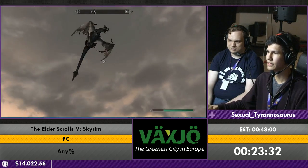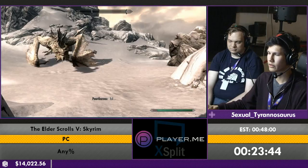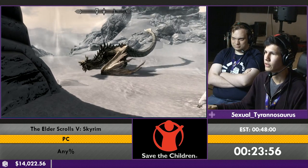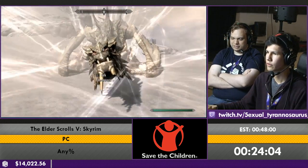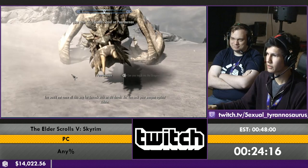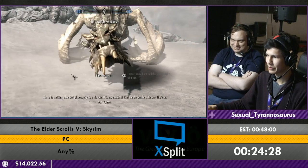Now we're going to talk to our boy Paarthurnax. He won't actually talk to us until we learn a word, because he's like, are you sure you're Dragonborn? So we're going to land this word first. And then we're going to talk to him about defeating Alduin and stuff. He really likes it when you blow fire in his face — he's into that. So we're just going to breathe some fire in his face real quick and now he'll willingly talk to us. This is where the run gets pretty interesting.